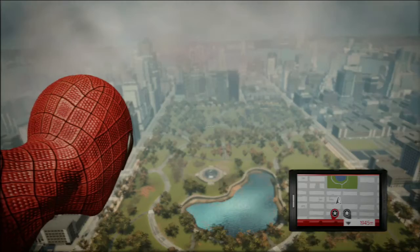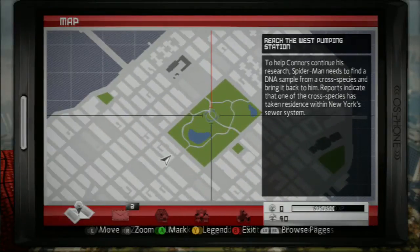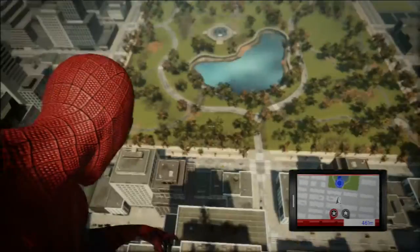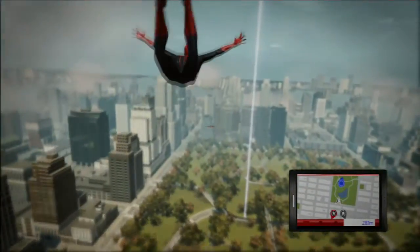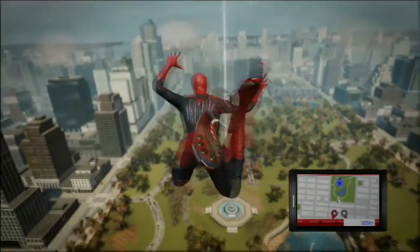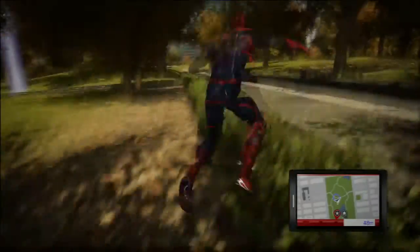Moving on to the last one, this one is located in Central Park and it is called Scarlet Spider. This one will be in the middle of the park about there, just by the path, and it will be on the side of a bridge. This one is probably my second favourite of the costumes that you can unlock — it's a red and black costume and it sort of shows off Spider-Man's muscular body. You might have to jump or hop to the logo because you can't really swim in the water.